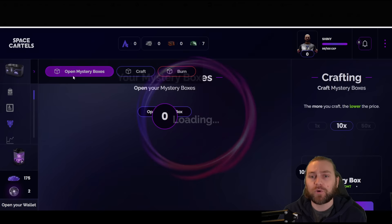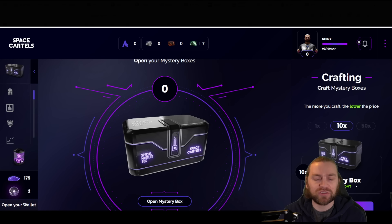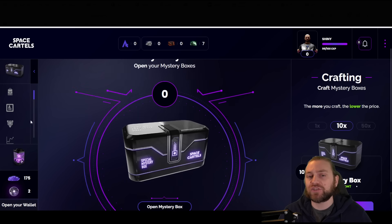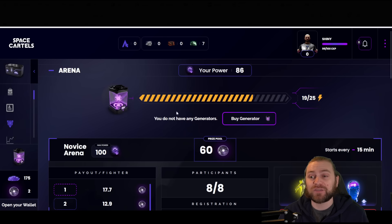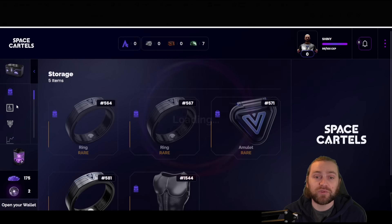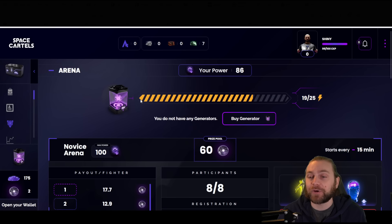The 50-box bundle saves you 100 DMT, making the average price 8 DMT per mystery box — definitely worth waiting for that if you can. You'll obviously need some Dust to keep cycling in so you can participate in arenas, so take that into account. You might not be able to hold out unless you're investing a lot of BUSD and picking up a lot of generators. Dust is not too expensive on the in-game trading at the moment, so you could pick up a big stack to last long enough to reach that 50-box point.